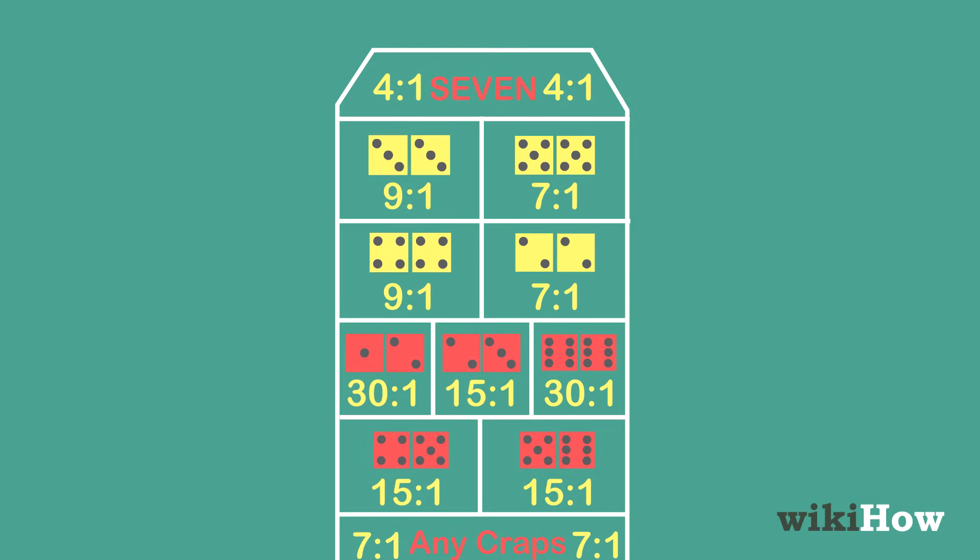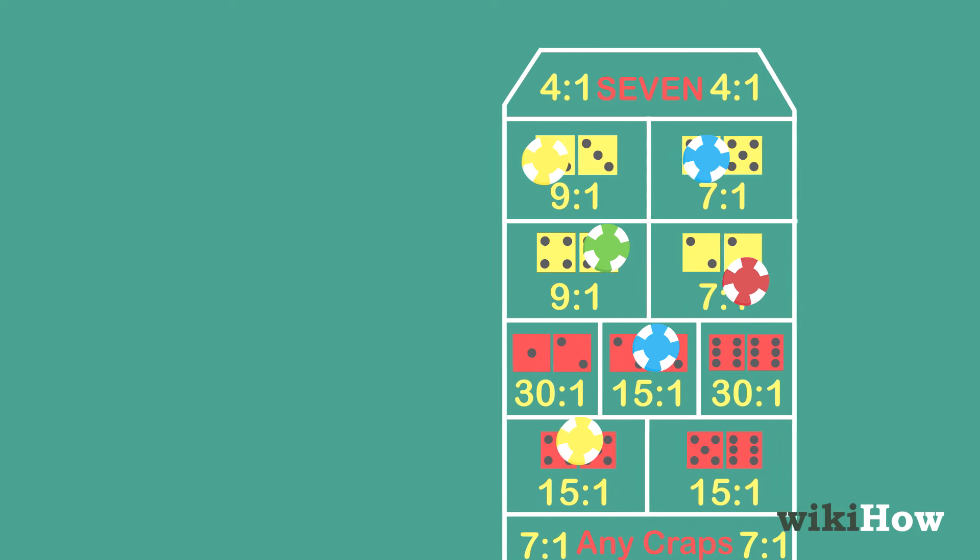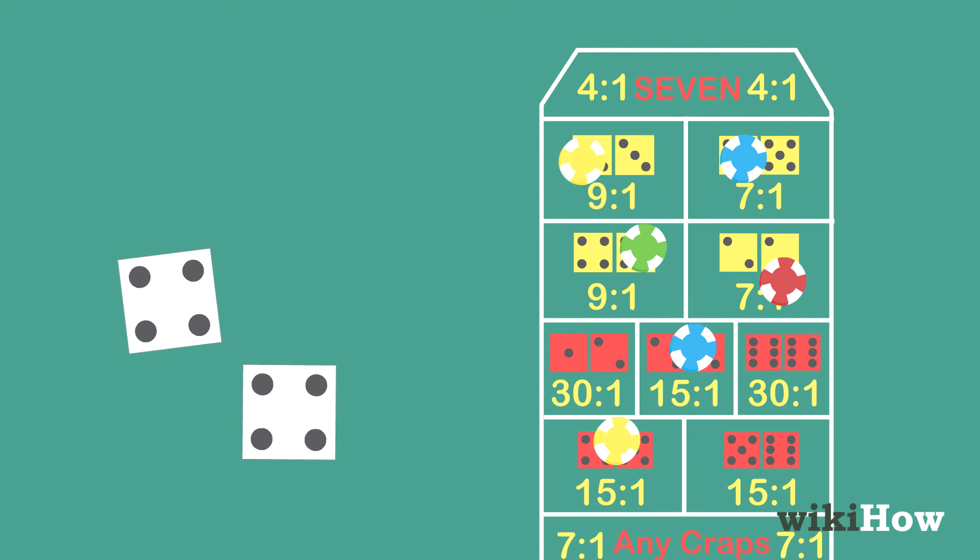Players can also make place bets once the point has been established by betting on the 4, 5, 6, 8, 9, and 10 spaces. If one of those numbers comes up before the shooter sevens out, any players who bet on it win.